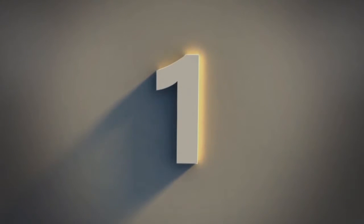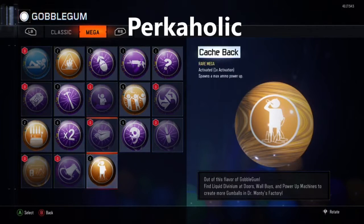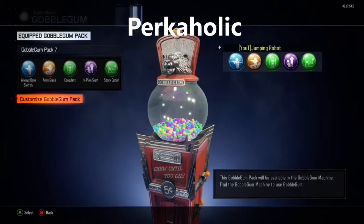And at the number one spot we have Perkaholic — don't know what else it could be. It gives you all the perks on the map, it's OP as anything. If you combine all of these gobblegums together, you're just going to be completely overpowered — you're just gonna win, life just doesn't matter anymore.